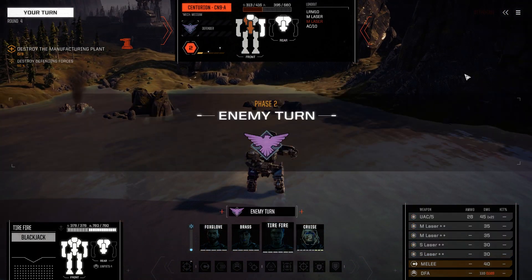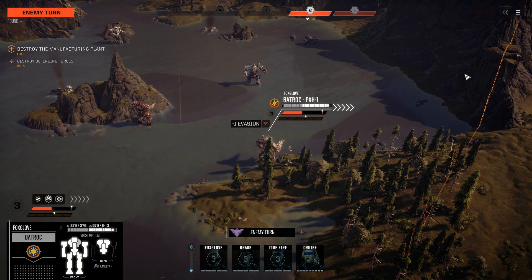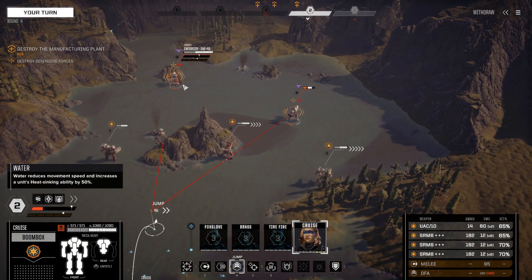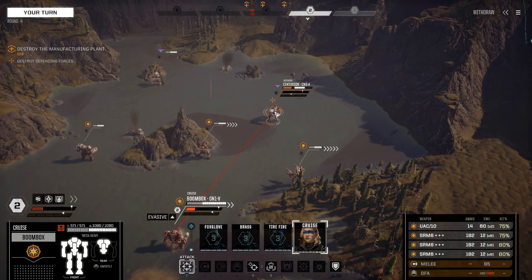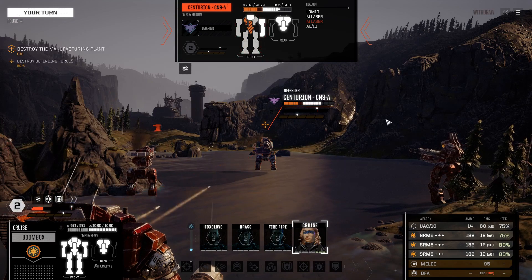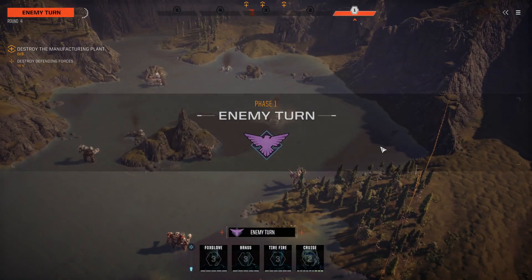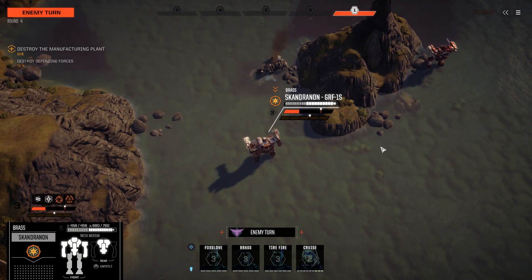Not a single one of your projectiles hit center — that's incredible. I guess we should shoot at the guy who's already injured. This is definitely going to be too much though. I'll turn off the UAC-10 for this. I'm reasonably sure we only got that kill because we destroyed his right torso and there was enough rollover damage from the torso destruction to do two more to the center torso. Ridiculous.